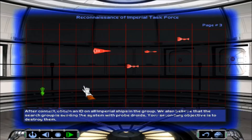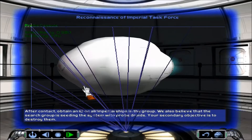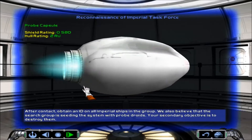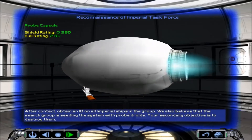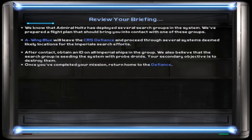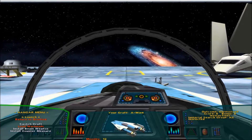After contact, obtain an ID on all Imperial ships in the group. We also believe that the search group is seeding the system with probe droids — your secondary objective is to destroy them. It's not so easy at all. We will have to deal with a lot of fighters and laser blasters. I think this was also hard even on easy difficulty. Once you complete your mission, return home to the Defiance. Okay, let's try to do something.